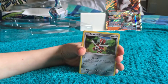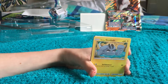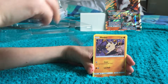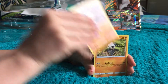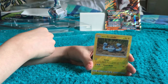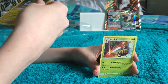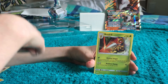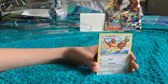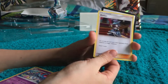First we have a Pawniard, then an Alolan Geodude. I think it should be a Rock type, but it's actually a Rock-Electric type. Then a Mankey, Pancham, Ferroseed, another Alolan Geodude, and a Beedrill — that's nice. We actually haven't gotten a Beedrill yet. We also have a Poison Energy, another Farfetch'd, and finally another Tentacruel.